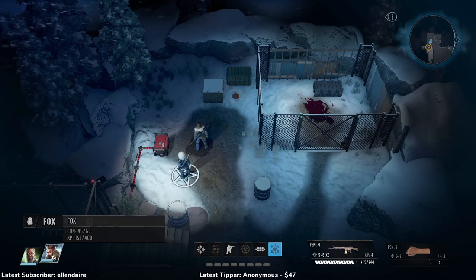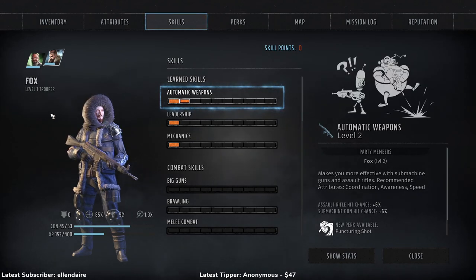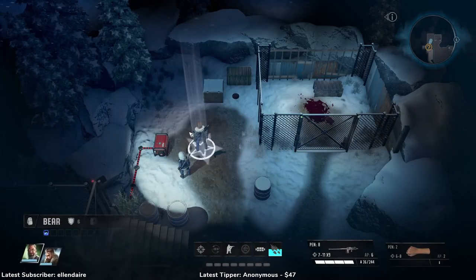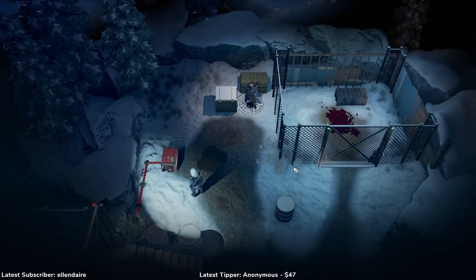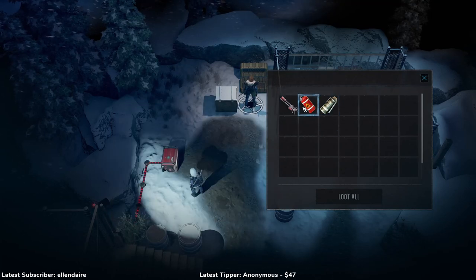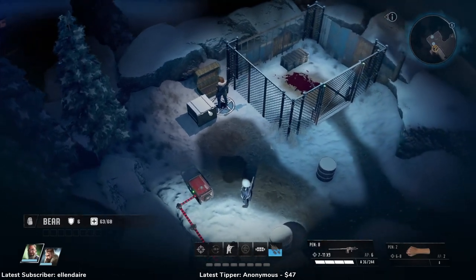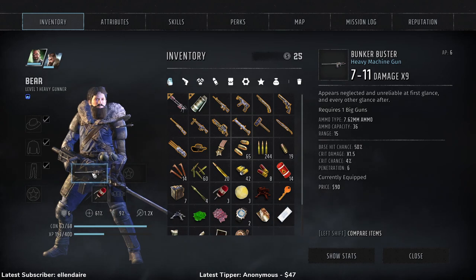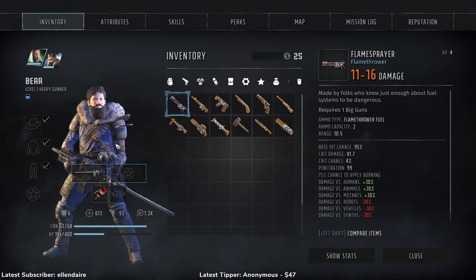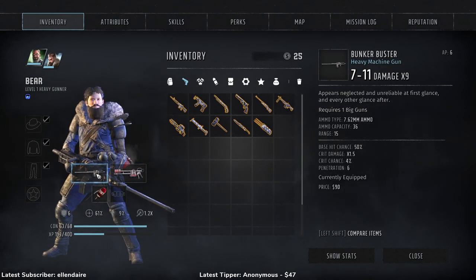Who had explosives — Fox or Bear? Let me check. That was Bear, he had explosives. So we can disable that. There we go, disabled. We got the weapon crate — a smoke grenade, flamethrower ammunition, and a flamethrower. Not sure if I'm going to use it right now, but this is a big gun and we do have big gun skills, which means I have an alternative weapon right away. Ammunition is not unlimited.